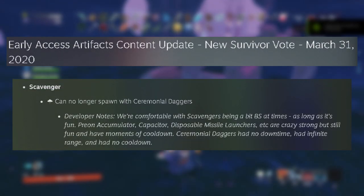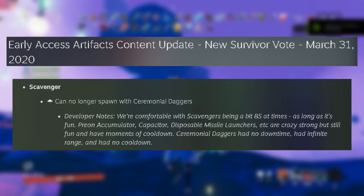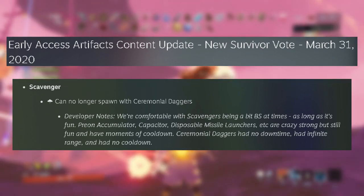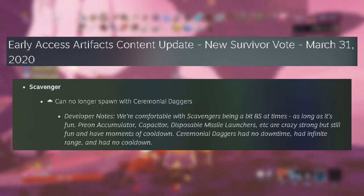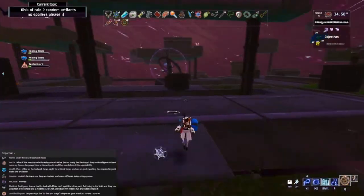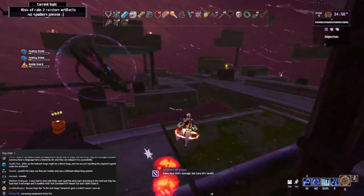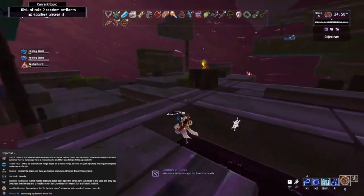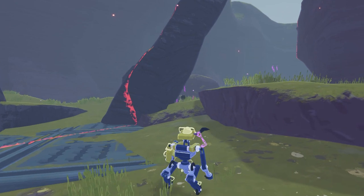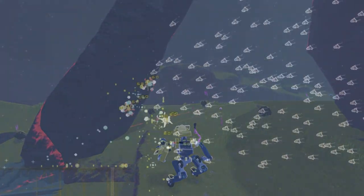It was not until the Artifacts update on the 31st of March 2020 that the daggers would be impacted in any way. In this case it was making it so the pesky scavengers could not get their hands on them, as they were scarily good at wielding them. The Artifacts update also brought back the artifacts, and of course Glass returned. Enabling it will of course make it so the game plays itself whenever you get a Ceremonial Dagger. As they say, the more things change, the more they stay the same.